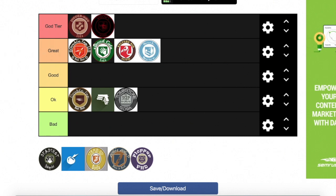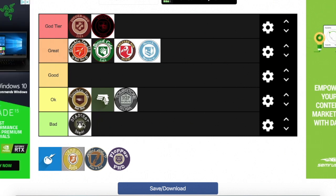Next we've got Deadshot Daiquiri. I don't want to put it in bad, but I think I have to. It's just something you wouldn't necessarily need to pick up. The only time I can see you getting Deadshot Daiquiri is if you got a random perk power-up from BO3, BO4, or BO2. Apart from that, it's definitely not the worst perk in zombies, but it's definitely not the best either.